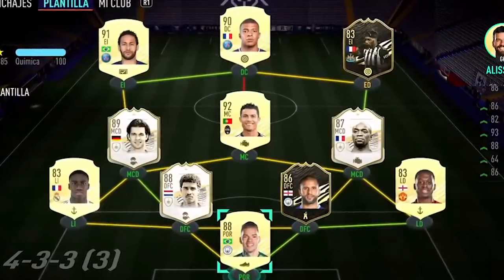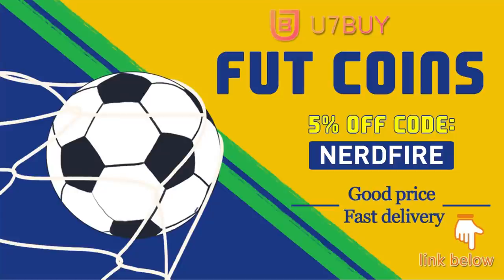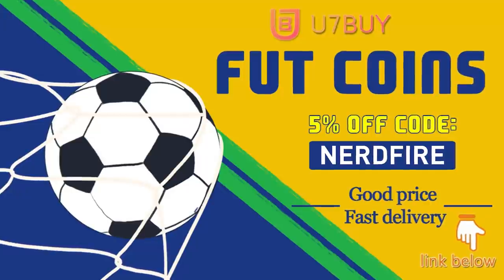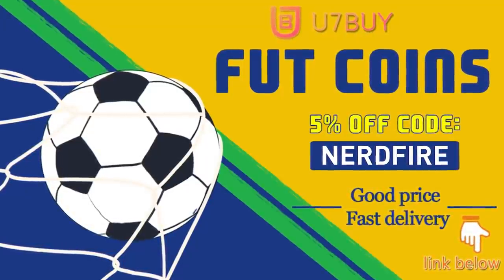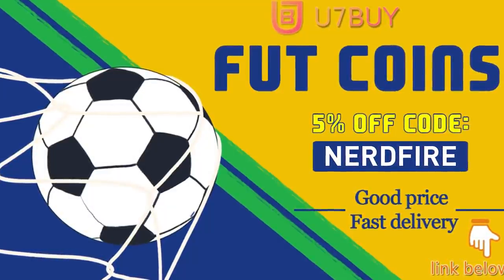Are you facing ridiculous teams and you're stuck with ones just like this? Well, look no further — head over to u7buy.com and get yourself some FUT coins using the code NerdFire at checkout for five percent off your order. It'll be linked in the description. They are cheap, safe, and the most reliable, so make sure you go ahead and check them out and make your team better than ever.